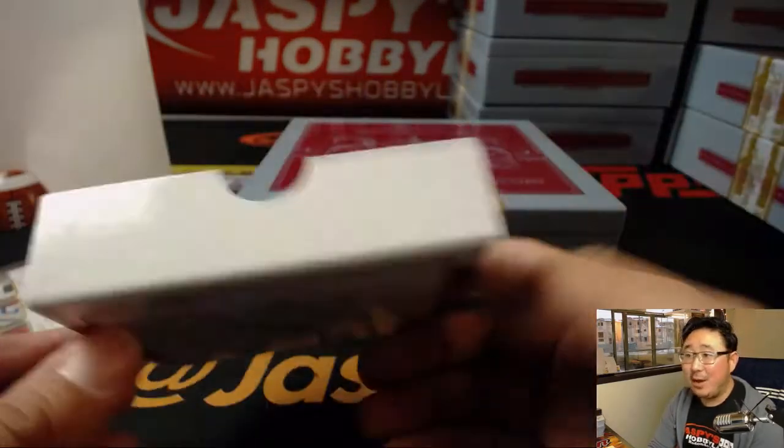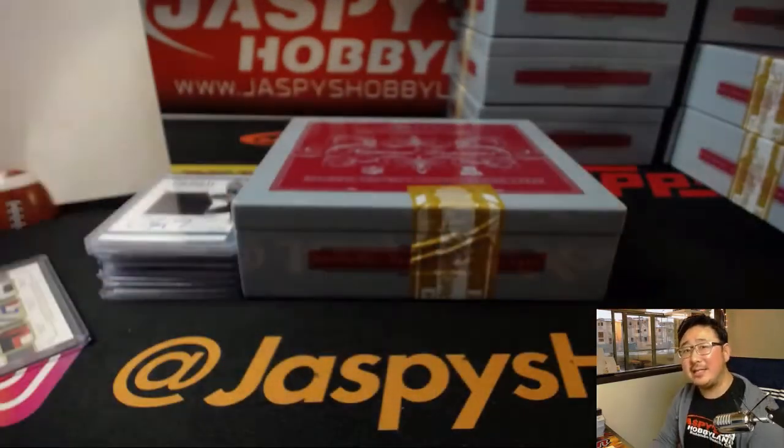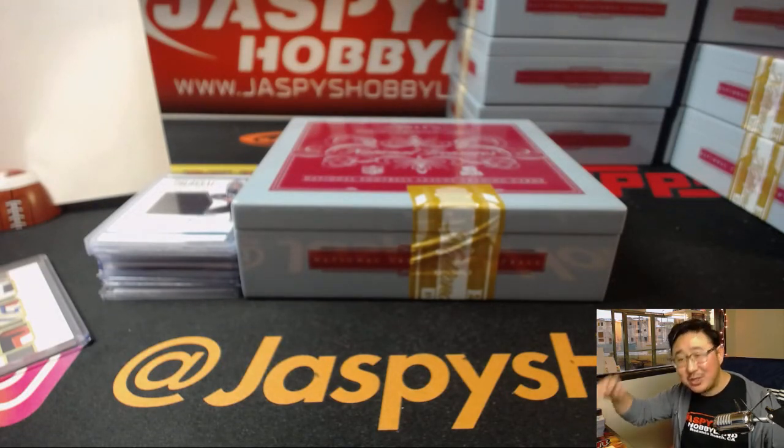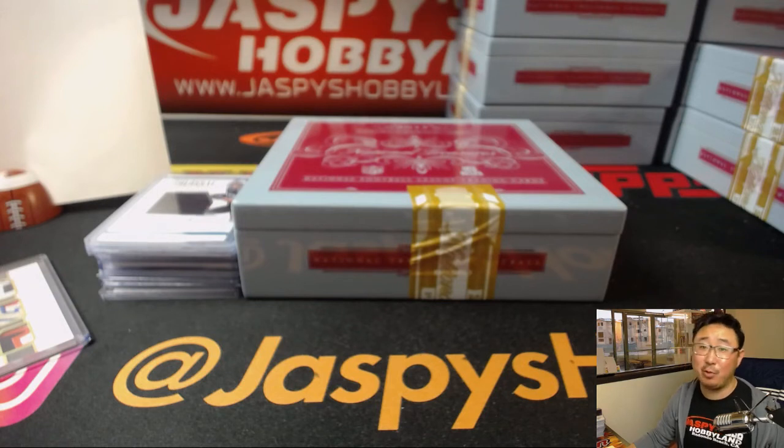And there you have it, ladies and gentlemen — a random number block break of 2017 brand new National Treasures Football. No randomizers to do — that's what I love about these breaks. Thanks very much, everyone. More on jazbeeshobbyland.com. Thanks everybody, bye-bye.